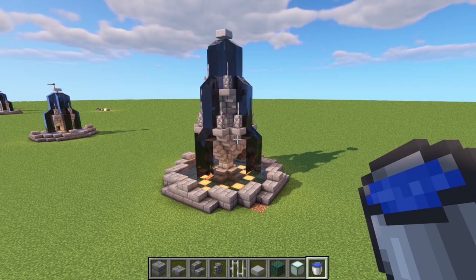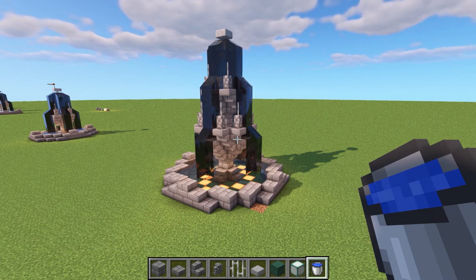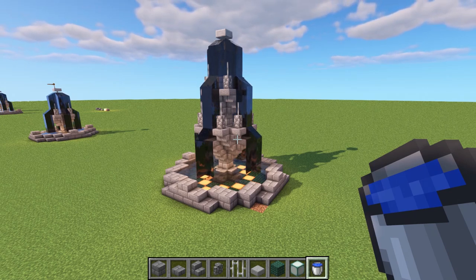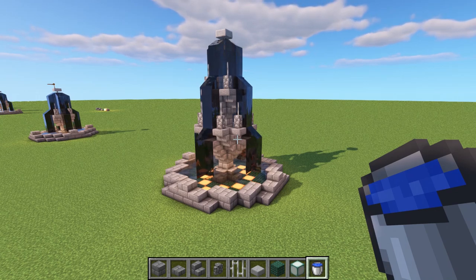Once you're done, you should have something like this - great for larger town squares, the front of a small castle, a palace entrance, or anywhere you want a big feature. That's design number two done - let's look at our third and final design.